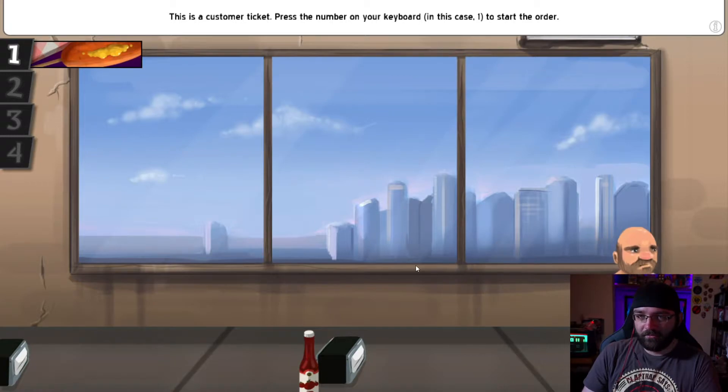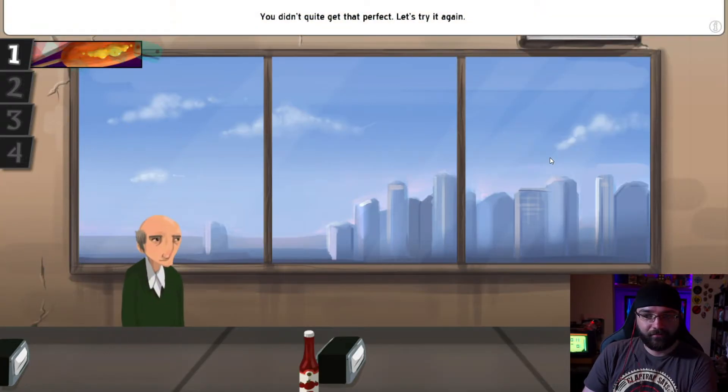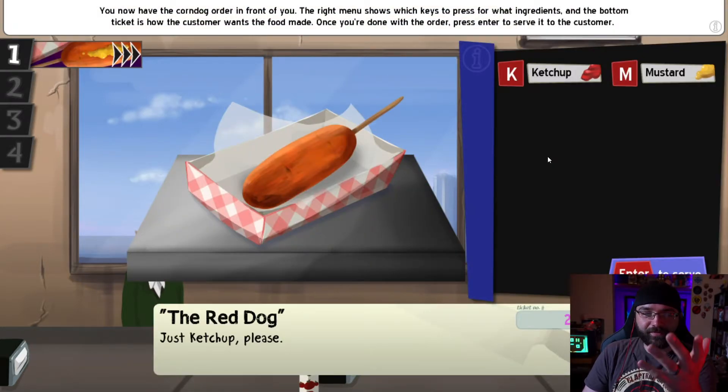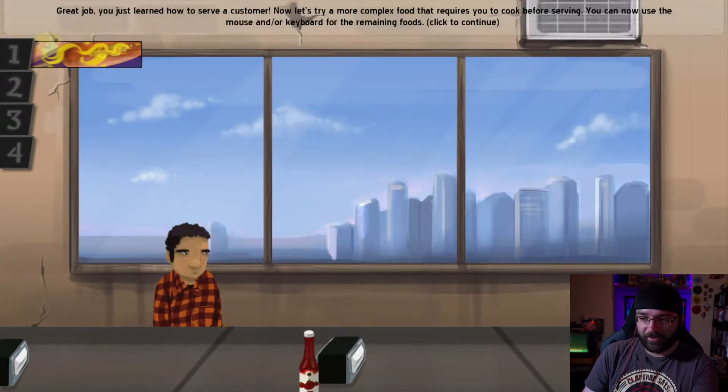A hot dog with mustard. This is a customer ticket - press the number on your keyboard, in this case one, to start the order. I have the corn dog in front of me. On the right menu it shows the keys to press for ingredients at the bottom of the ticket. Can we just click on it, or do we have to press the key? We have to press the key. Okay, then enter to serve. I didn't get it perfect - he wanted mustard, oh just ketchup. It shows mustard in the picture. He's just asking for ketchup - I'm stupid. Just give him a lot of ketchup. We can use the mouse for it too. All right, tutorial's done.